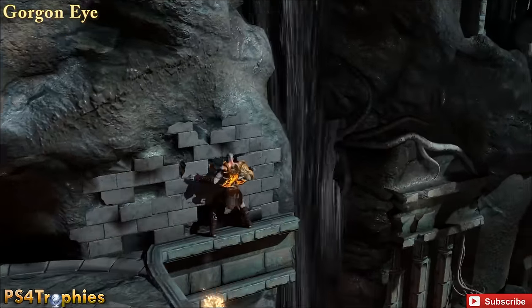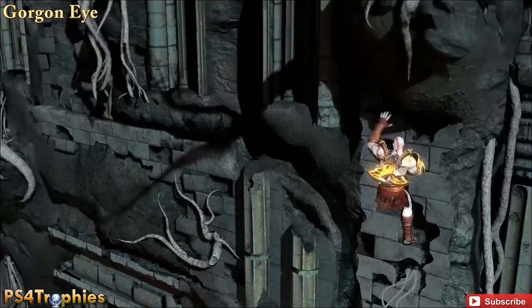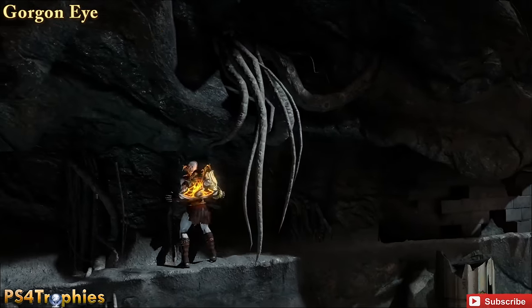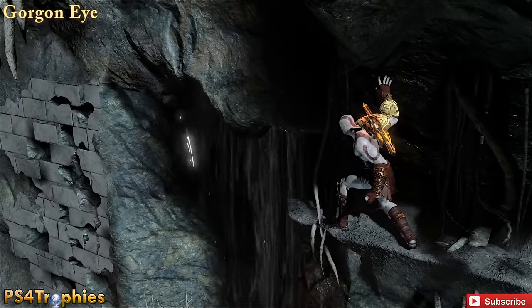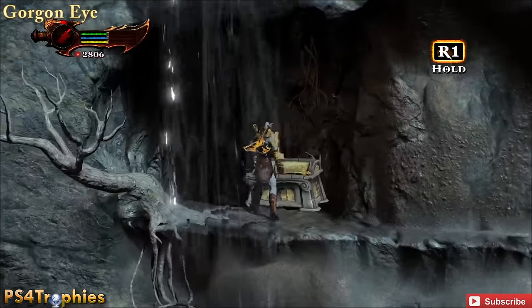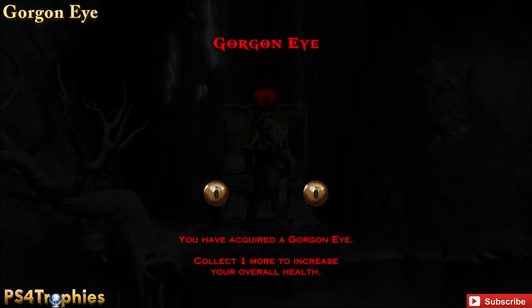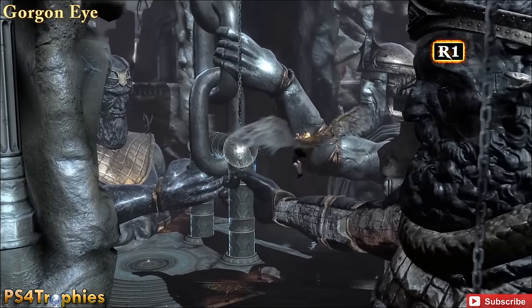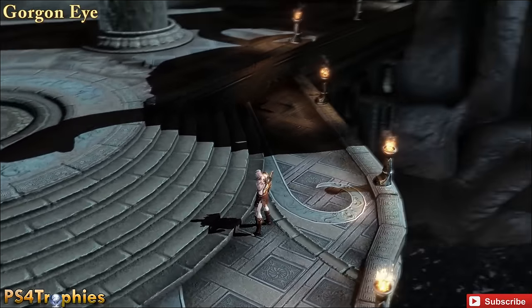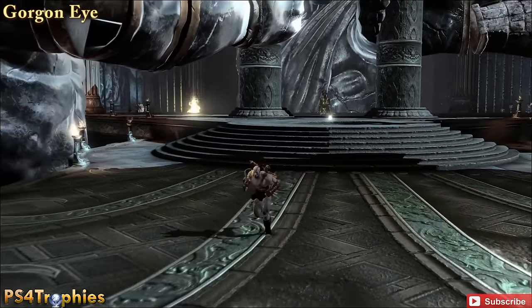Our next Gorgon Eye is once you're outside. You're going to have to scale the side of this building — come up and around, get up here where you're supposed to go to the right. Instead, go to the left and you'll see a waterfall right there, and then you'll see a second one with a chest right behind it.